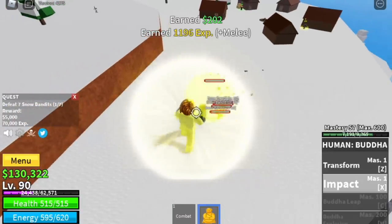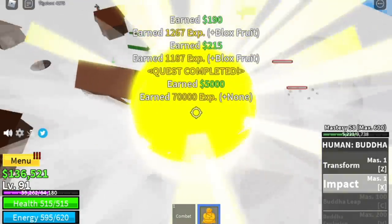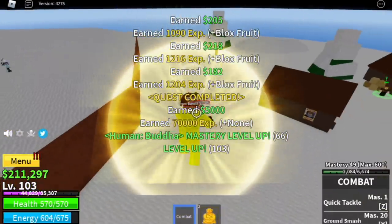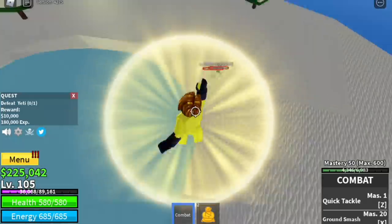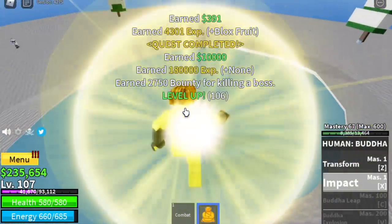Now we're going to start with the Snow Bandits. Always turn on your Enhancement, your Busu Haki — it's like I have gloves now. The more you use it with combat or sword, the more it increases. Your body will be covered by it; it will increase your defense and your offense. For the bandits, you can lure 5 at a time — you need to defeat 7.